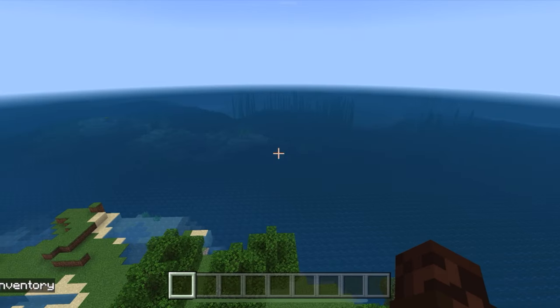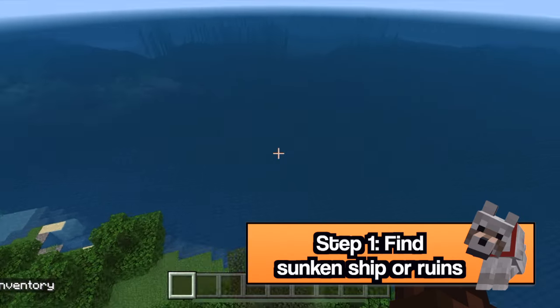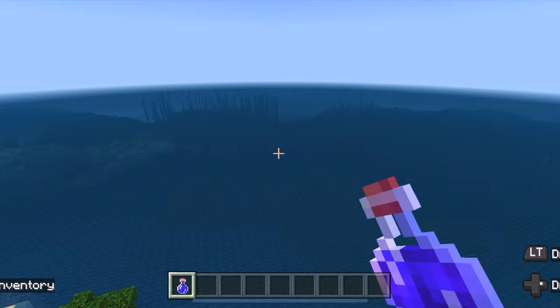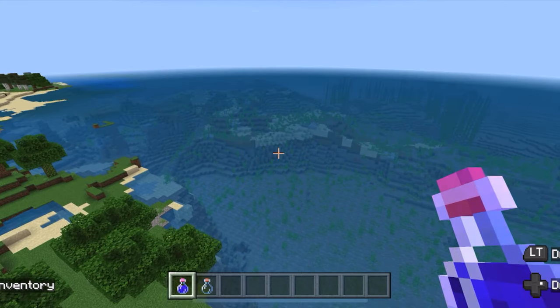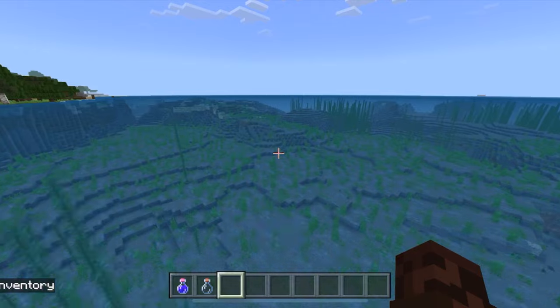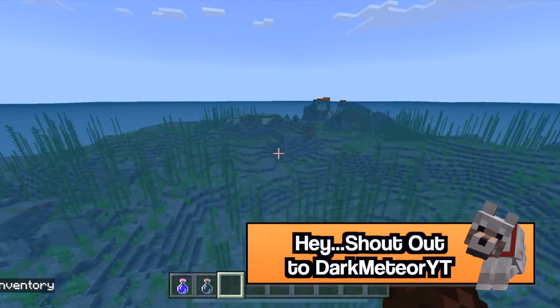You guys already know the first steps to finding buried treasure — you have to find a sunken ship or underwater ruins. But some of you might not have known about this: when you drink night vision, all of a sudden you can see everything underwater super easy. Then you just got to explore around in a boat. Usually those sunken ships are close to some sort of shore — that's typically where you're going to find buried treasure.